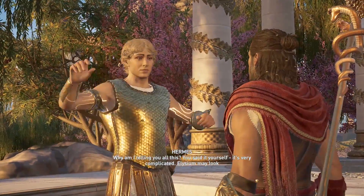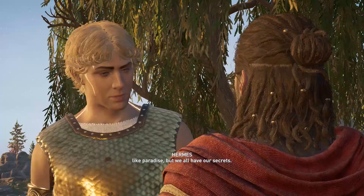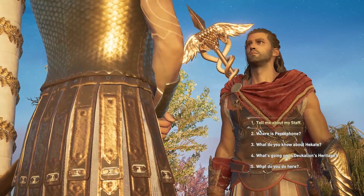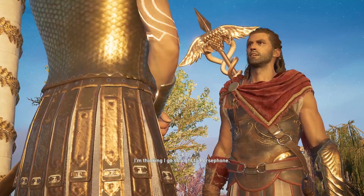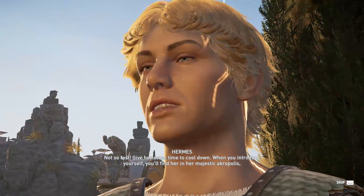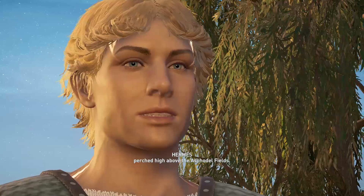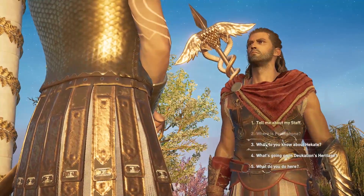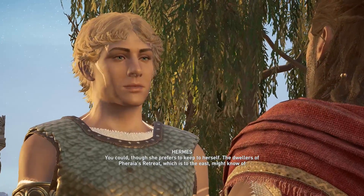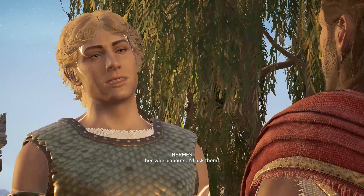Why am I telling you all this? You said it yourself — it's very complicated. Elysium may look like paradise, but we all have our secrets. I'm thinking I'll go straight to Persephone. Not so fast — give her some time to cool down. When you introduce yourself, you'll find her in her majestic acropolis, perched high above the Asphodel fields. I could talk to her advisor. You could, though she prefers to keep to herself. The dwellers at Phereas retreat to the east might know of her whereabouts.